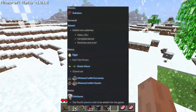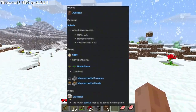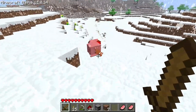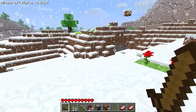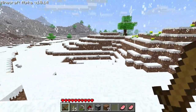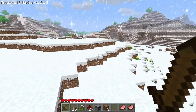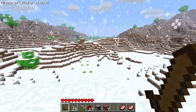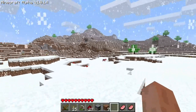I forgot to mention what was added in this Secret Friday update: jukeboxes were added, new splash screens, eggs from chickens which currently have no use, and the chickens don't drop chicken meat yet. Also music discs, minecarts with furnaces, and minecarts with chests. Oh, and actually the chickens themselves were added - they weren't in the game before!